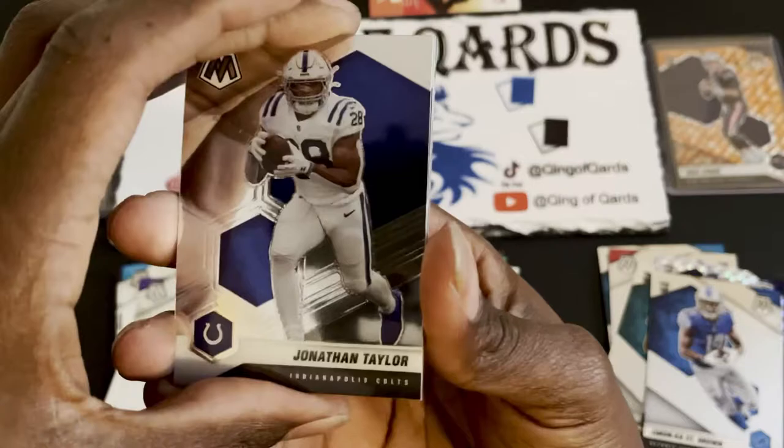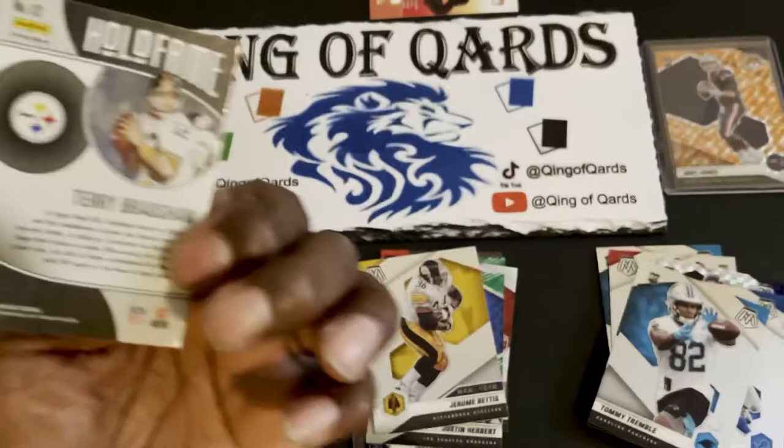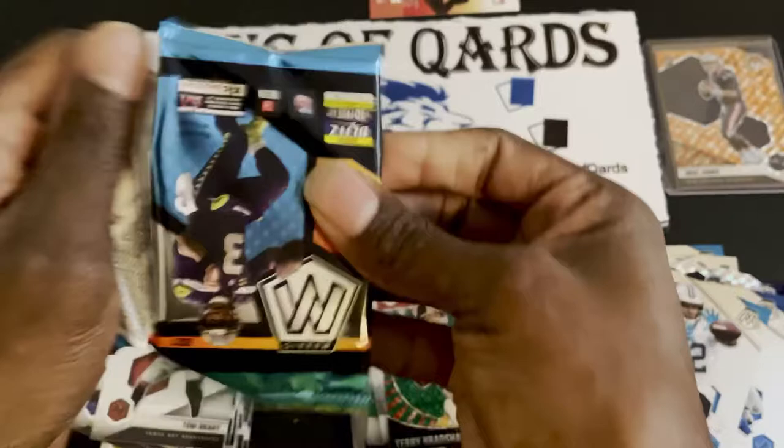Pack seven: we got an orange Hollow Fame — Jonathan Taylor — and Tom Brady. Nice. Also a Hollow Fame Mosaic Terry Bradshaw. Finishing off with a Tommy Tremble. Not horrible but not what I was hoping for.